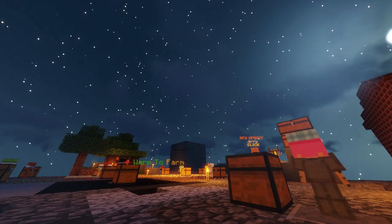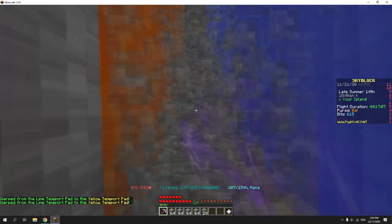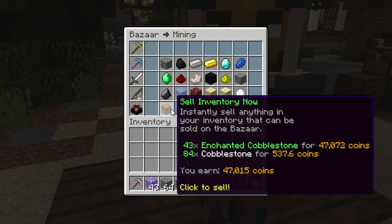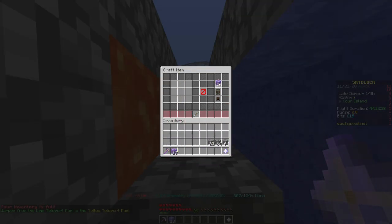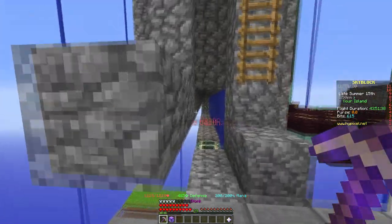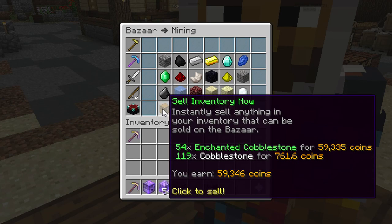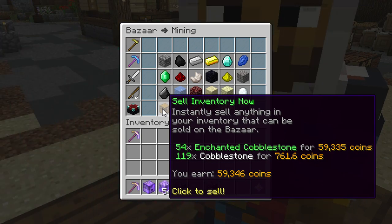I timed myself for both the early game and late game methods to see how much of a difference there was. For early game, the result was 47,000 per 10 minutes — about 30 seconds overall was spent crafting cobblestone into enchanted cobblestone. For late game over 10 minutes, the result was 59,000 per 10 minutes. So you make 1.25 times more in late game than early game.